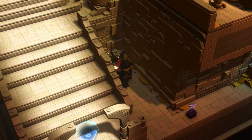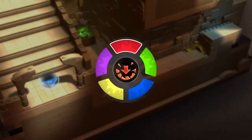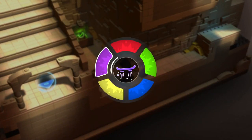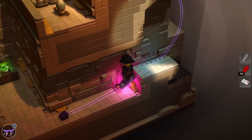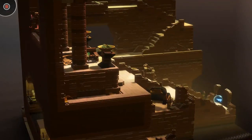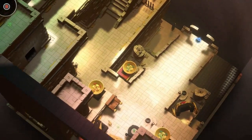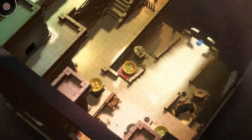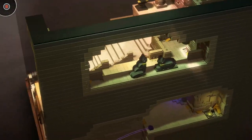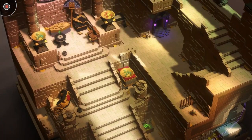Smash all that. Obviously grab more popsicle sticks — that is the name of the game. And we did not see a lever or something to turn to open the path to the egg.